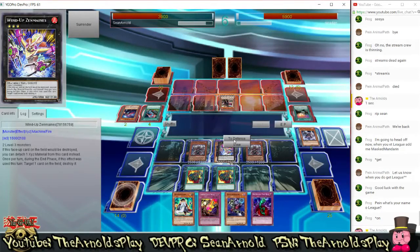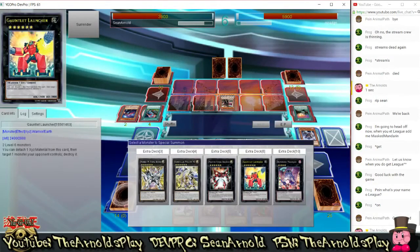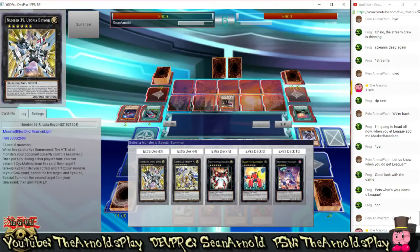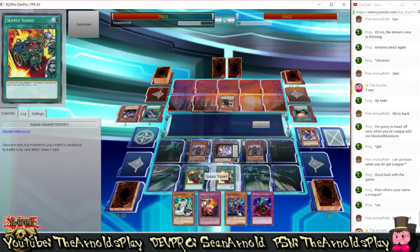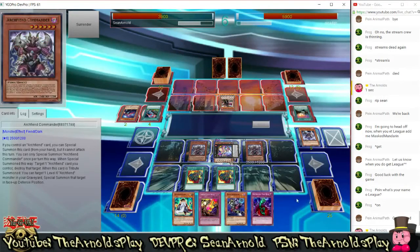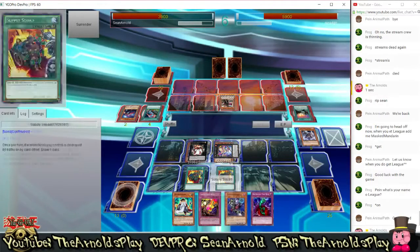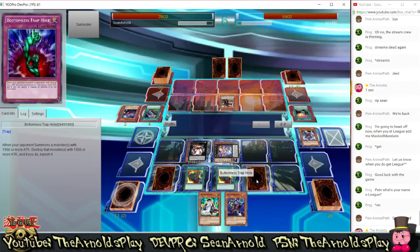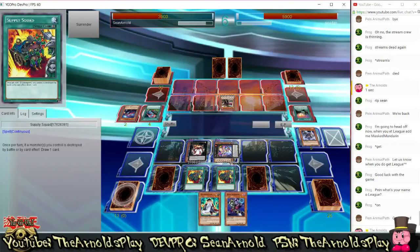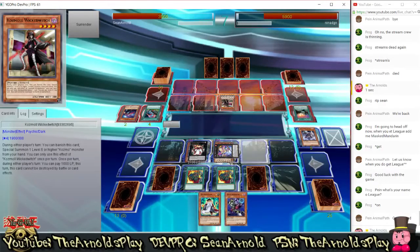So I'm going to go to Main Phase 2 and play defensively — put Zenmaines in defence mode. I could special summon another monster like Bouncer to put some pressure on him next turn, but Bouncer's not going to be able to stop Cosmo Wicked Witch. It will at least be able to deal with something else and has strong attack stats, so it's okay. I play Bottomless Trap Hole and Archery Roar in case I need those, and now it's back over to my opponent's turn.